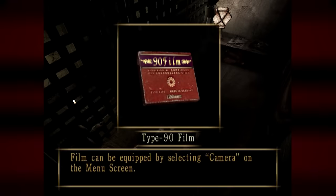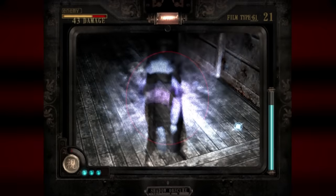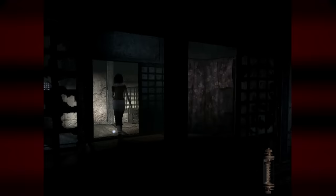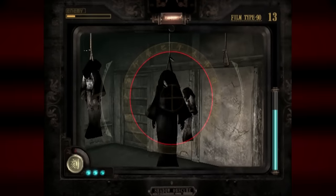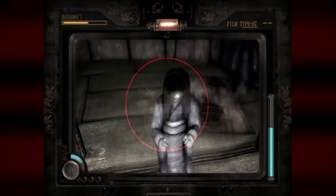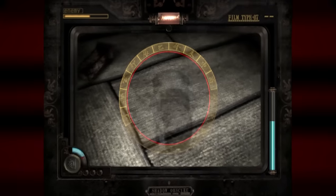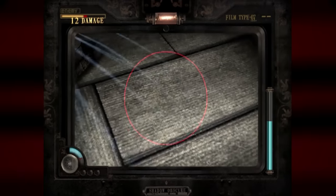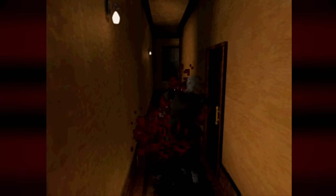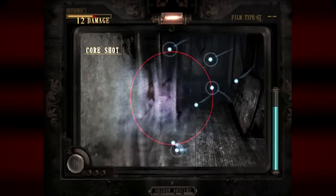Just like before, you've got different types of film that give you varying degrees of power, but this time you can't get infinite film from a save point. Instead, the Type 14 film is now completely finite — you'll only have as much as you find laying around. But if you ran out of film completely you'd softlock the game, right? Well, the solution to that problem is much better this time. You do have an infinite amount of the new Type 7 film, which is super weak film that barely does any damage at all — sort of like the equivalent of running out of ammo and getting stuck with the knife. Still technically possible, but things are gonna be pretty freaking hard for you.